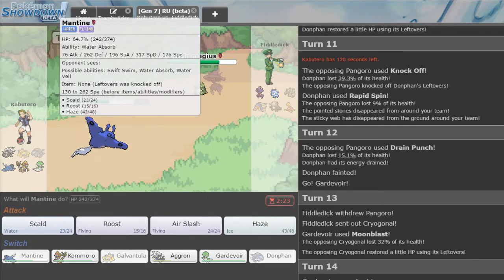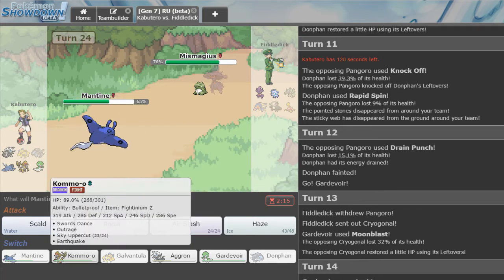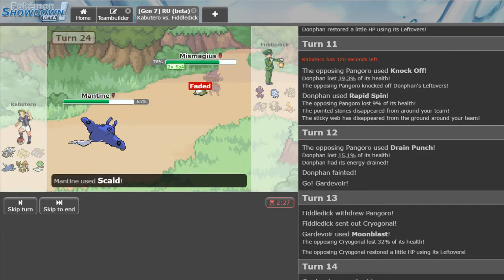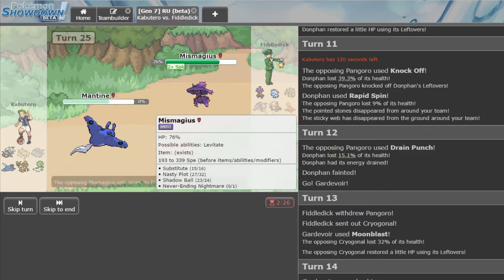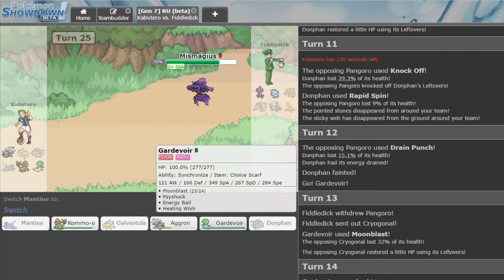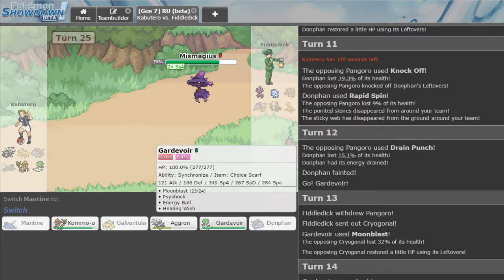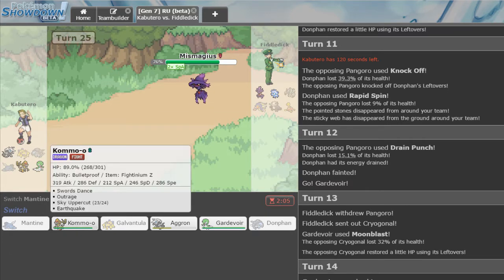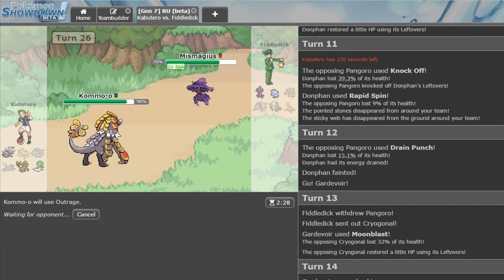Does he Nasty Plot now? Does he not have Thunder? What's his last move? Because I'm Bulletproof Kommo-o. He got me with that. We try to break the sub, go for the Haze — Neverending Nightmare. This is his last move. I'm going to need Gardevoir for the Cryogonal. We'll find out his final move: going straight for Outrage. If it's Dazzling Gleam, then he's got me and I think that's the game.